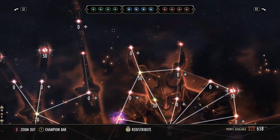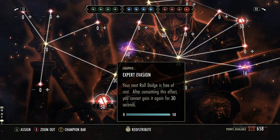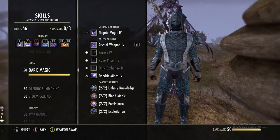In the red CP tree, Fortified for more armor, Boundless Vitality for more max health, Expert Evasion for a free roll dodge once every 30 seconds, and Siphoning Spells so we gain 1,500 magicka every time we kill an enemy with no cooldown.